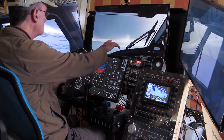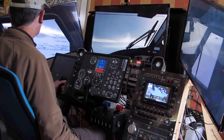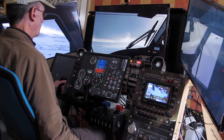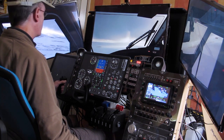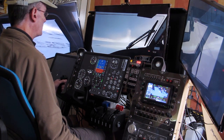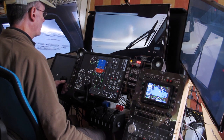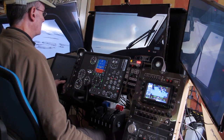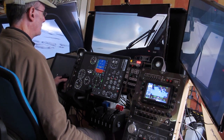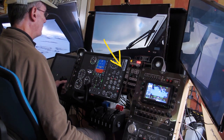That cloud ahead looks pretty good - it kind of looks like precipitation, which it probably isn't. Let's go out a little further on the downwind. I find it hard to trim for a low speed. We're doing about 90 knots and we've got almost full nose-up elevator trim on. We've got a bit of a white-out there.